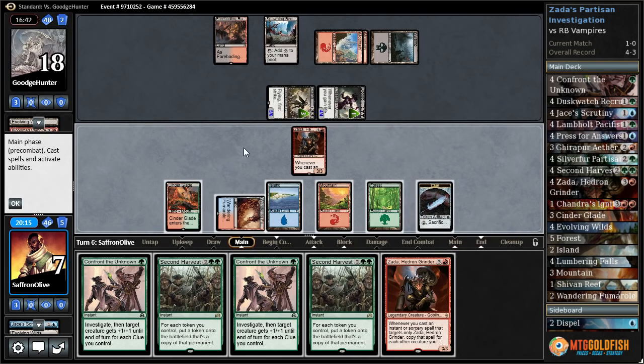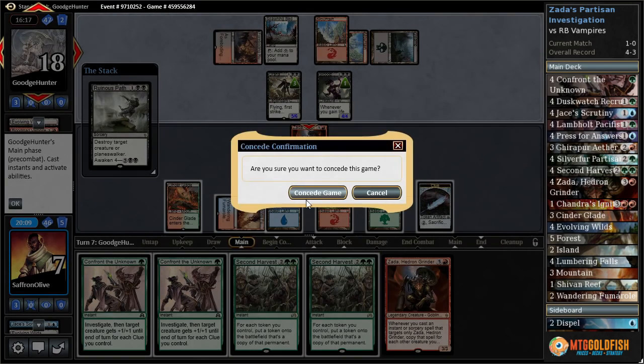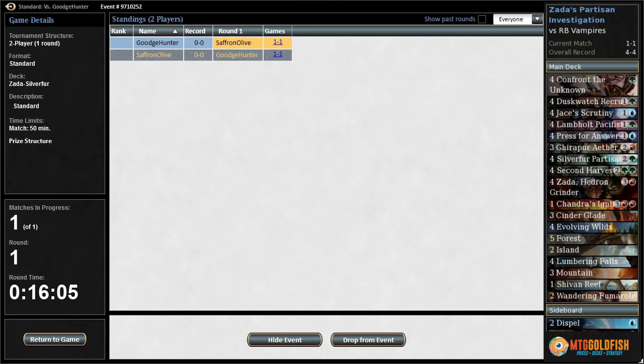Read the Bones, Spawning Bed, yep — take our beats down to seven. Wandering Fumarol, tapped, pass the turn. We're gonna have to block and start using Confront the Unknown. And even then we're basically just dead to Drana. I don't know how we survive this. Well, we're dead. Bring in the last Fiery Impulse, run it back.